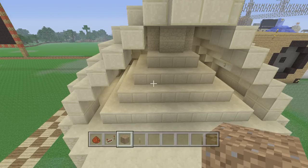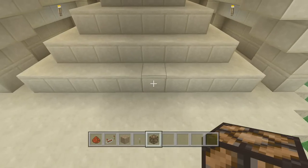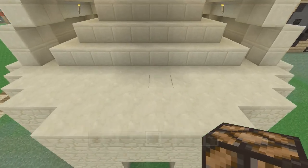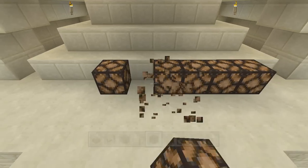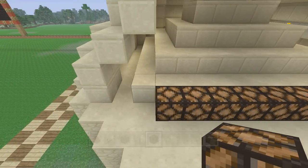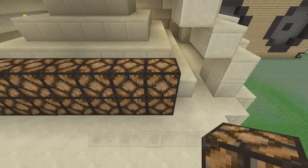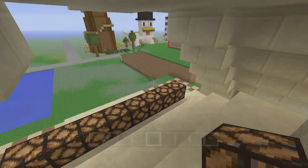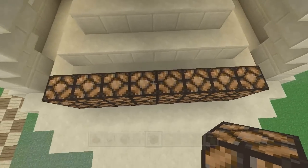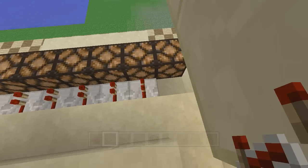Let's grab the lanterns as well — we're going to put a row of redstone lanterns right here. We only need eight of them. Since there's no center, from the right side of the door we'll go one, two, three, four, and then put four on the other side. Make sure they're right up against that one. Then we're going to put another row on top of that.